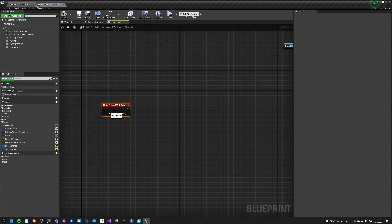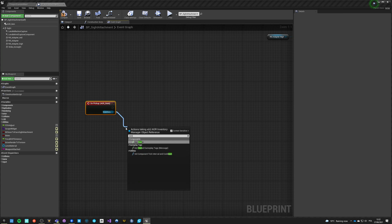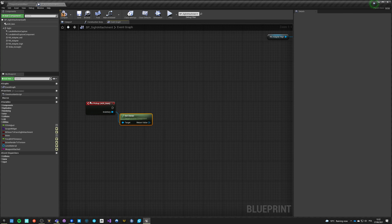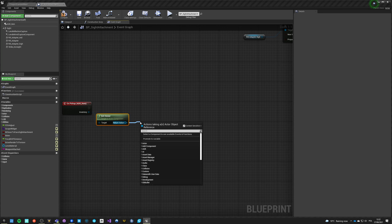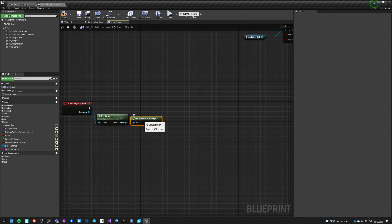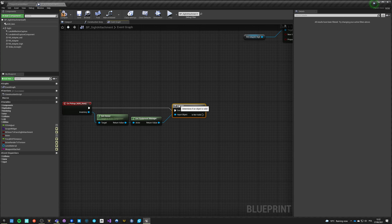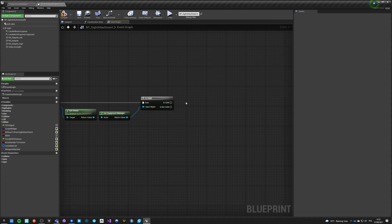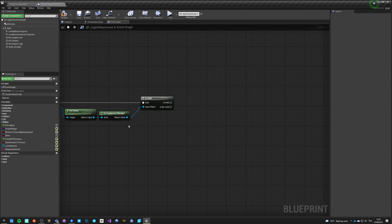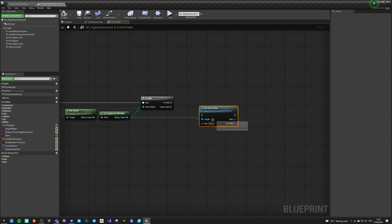On pickup, we can disable physics so that also shouldn't be a problem. We got this and now we got the HR Item Component. Let's go here and say 'on pickup' - we get the inventory right reference, so we want to get the owner of this component which is the picking-up actor, which is our character. From this guy we want to get Equipment. We must check if it's valid - it's good practice to always do valid checks.